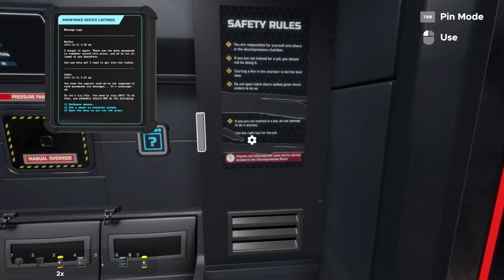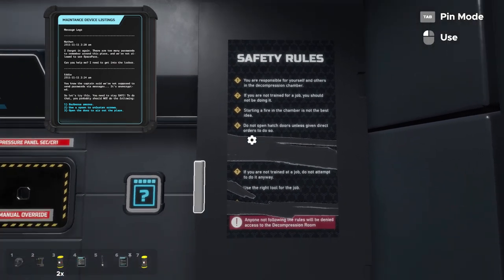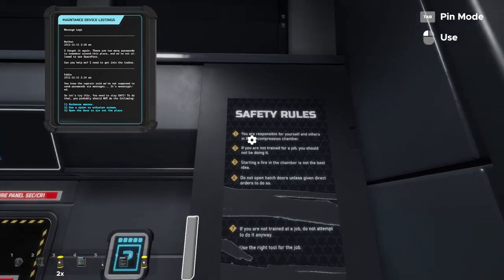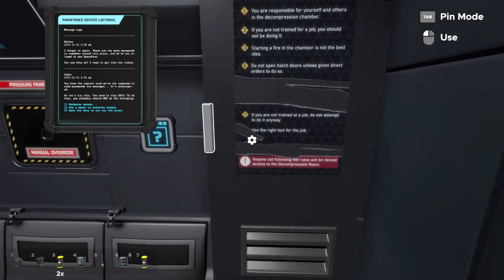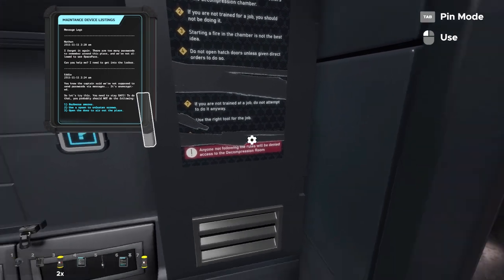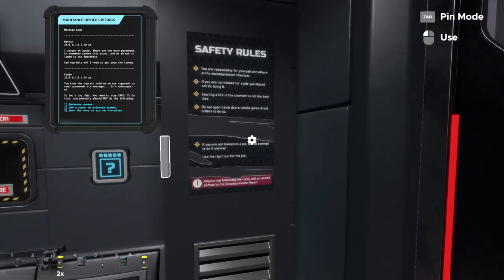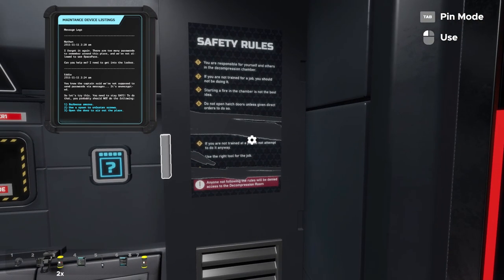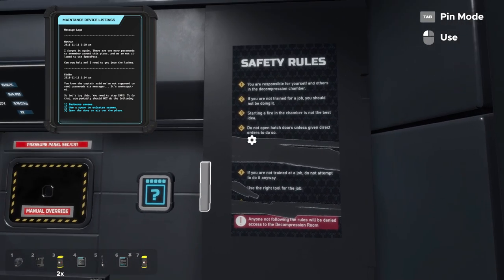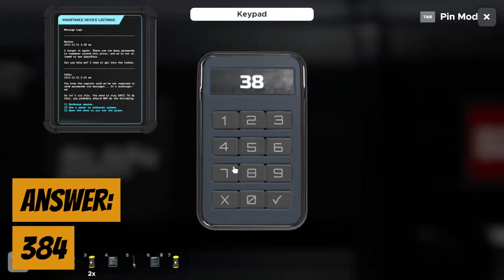The second unsafe action is using a spoon to fasten screws — using the right tool for the job is the safety rule here. The number is scratched off, but since everything else follows numerical order and comes after 7, we can assume it's 8, so we enter 8. The third is opening the door to air out the place — the rule says do not open the hatch unless given direct orders — which corresponds to 4, so we enter 4.